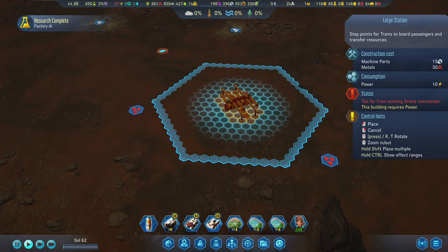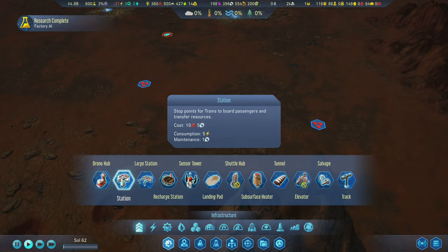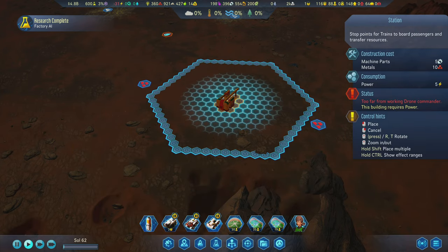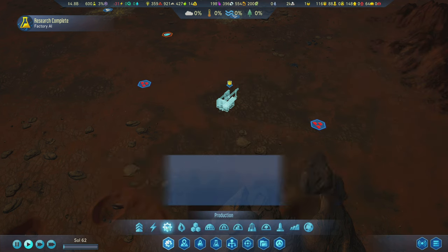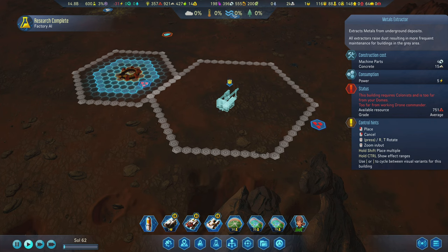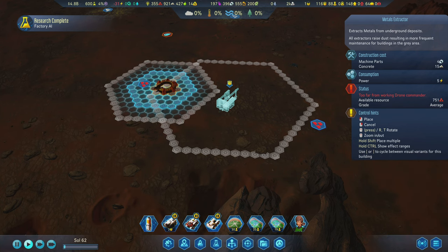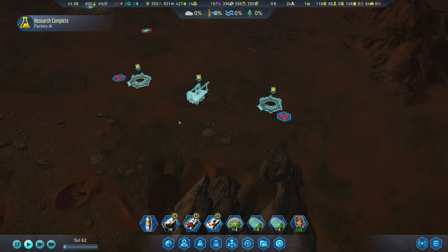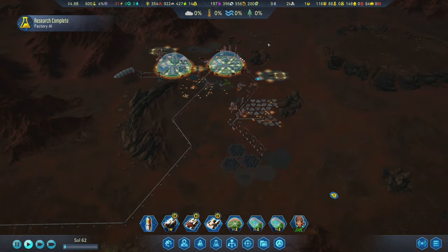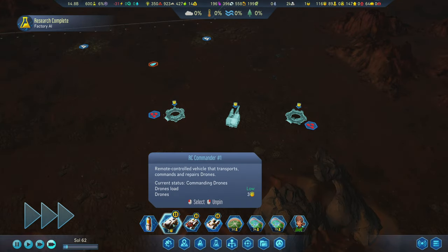Because if I build a large station, notice how it's got a hexagon of influence — and that is the same as a dome. So if I place the station closer, now all of a sudden it's not too far away and it will let me place a metals extractor. So I can put a metal extractor there and a metal extractor here. And by building a train out this way, colonists from these domes can get on the train, come out here and work. That's pretty sick, right? Let's go ahead and let them build this and we'll see how that works.